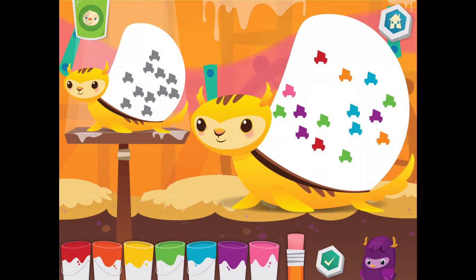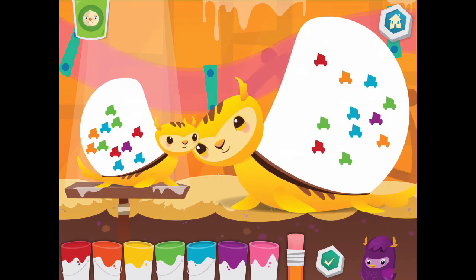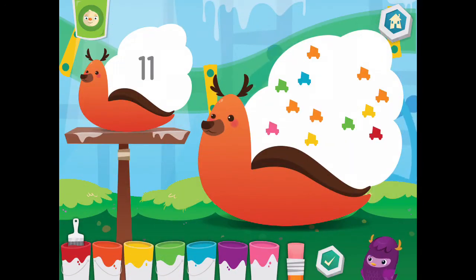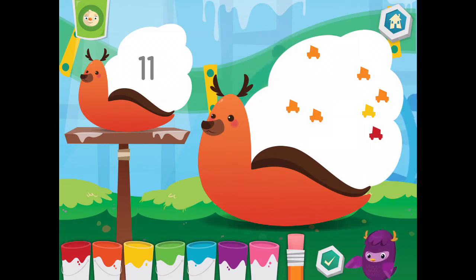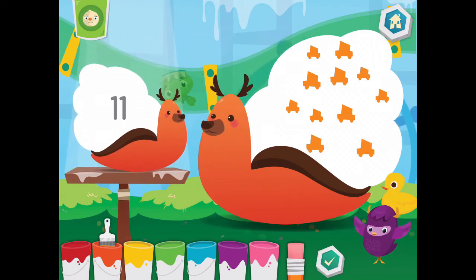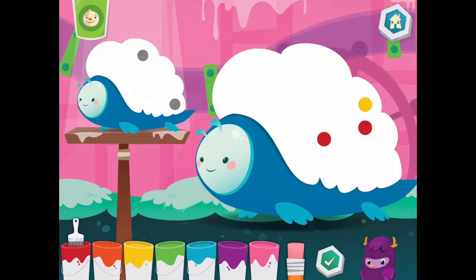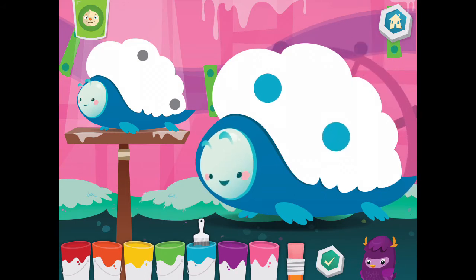Eraser. It's a blue. If you need to add more, make sure you have a color selected, and then draw on the pet. Yeah, yowzy! Eraser. Blue. Awesome!